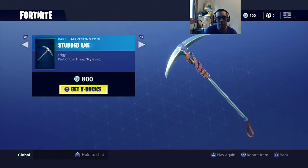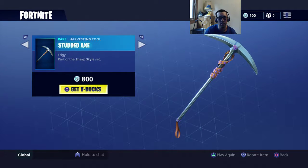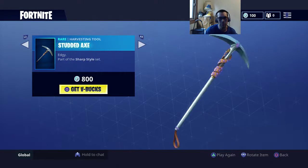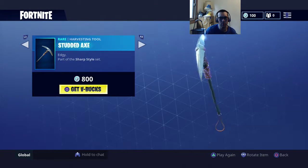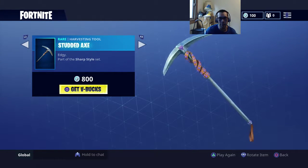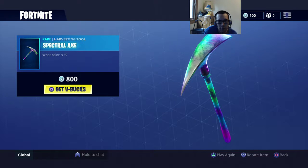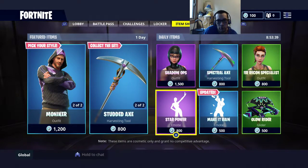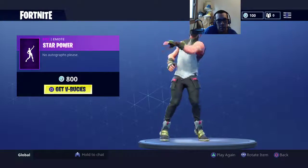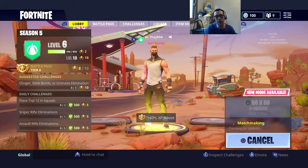I like this axe - I wish I had 800 V-bucks. Look at the shine on it - when you turn it, look at the shininess. I'd rather still have the star power emote though. Let's go to the 50 versus 50 mode, look at the map, and then I think we're gonna end the video.